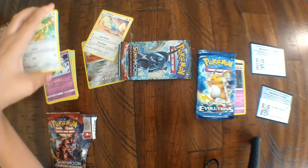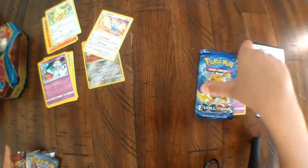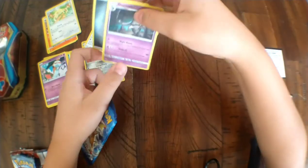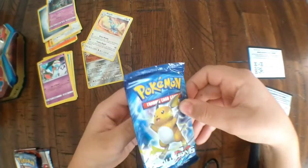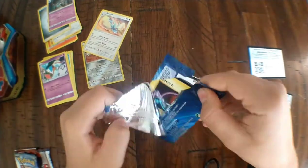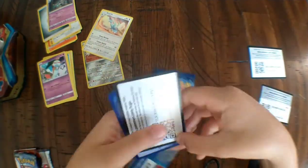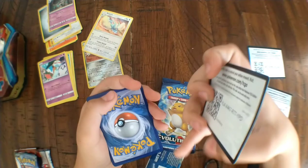All right, so that was Sun and Moon Burning Shadows. Now it's time for Evolutions! I'm hoping I'll pull a Mega Charizard or a Raichu. Oh nice, it just comes right off! White code card, guys — I feel lucky!